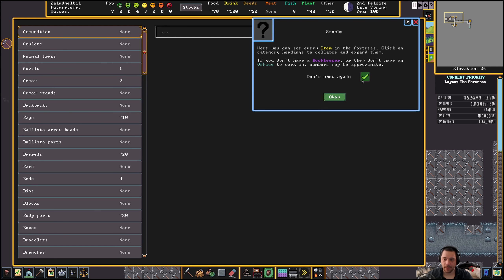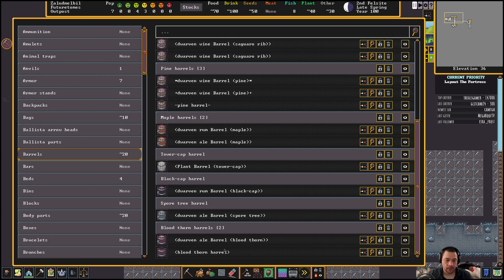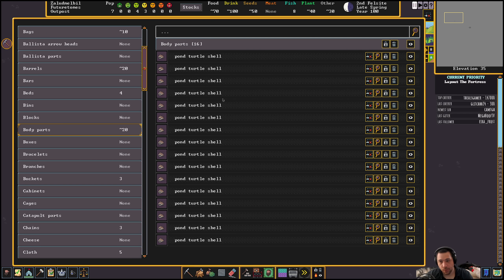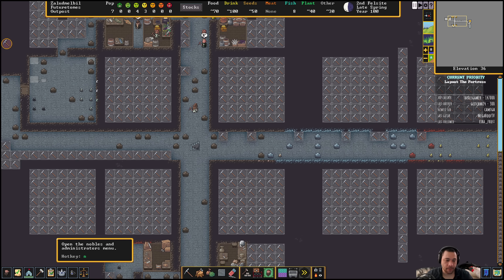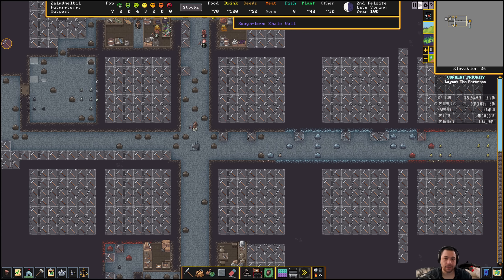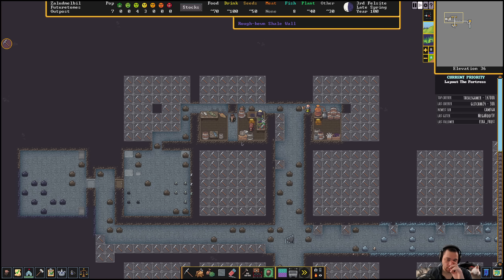If you go to stocks, you can see how many rum and wine barrels you have, and an empty pine barrel. If I go to beds, I have four beds. If I go to body parts, I have a bunch of pond turtle shells the Fisher Dwarf has been generating. Stocks is really useful, and even more useful when you have a bookkeeper with an office. A bookkeeper keeps track of the stocks and requires an office to do it well. There's a little grace period when you have fewer than 20 dwarves.